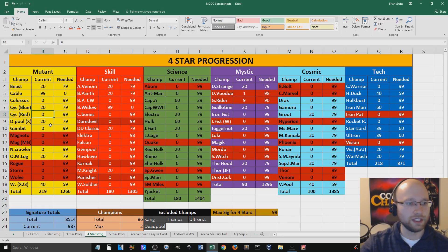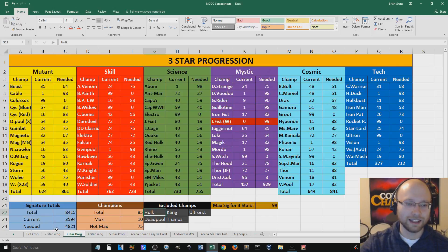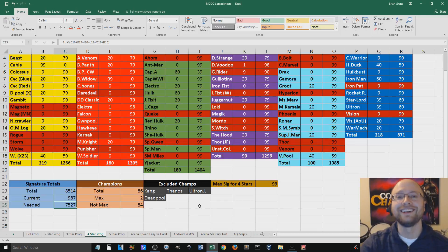A lot of champions that I don't have, and a lot of champions that are not awakened — they have zeros here. So in Mutants it would be Colossus, the Red Cyclops — I can awaken him through Labyrinth of Legends but I haven't done it yet — Gambit, Nightcrawler, and so on. So I was curious to see how many signature abilities I do have with all of my 4-star champions combined. And you can see here that I only have 987 — much lower than I thought — which means I still need 7,500 signature ability levels.